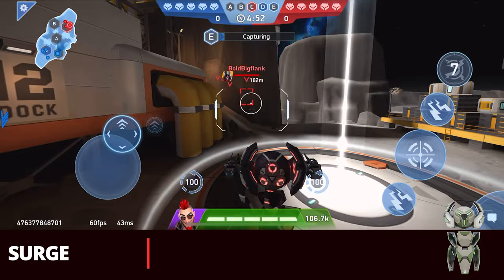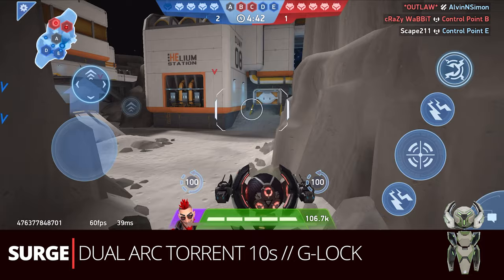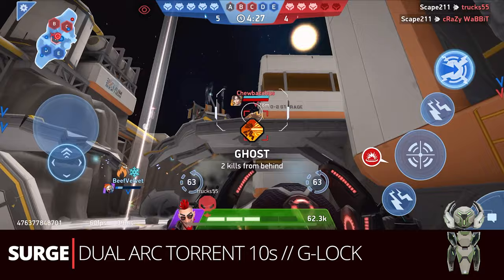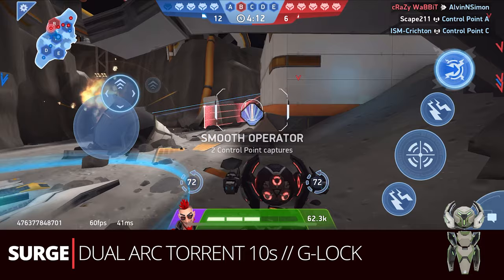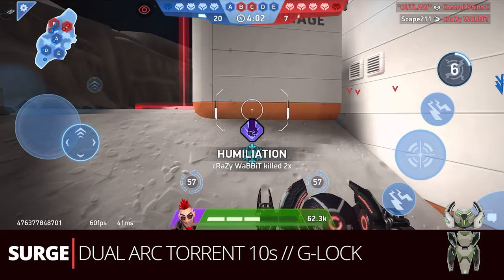Next up is the new one — Surge, after the changes to this mech he is awesome. We've got dual Arc 10s and G-Lock on him. In CPC he can take the place of Kill Shot as your beacon runner, but Surge is so flexible and does so much more. Before this I usually put Zephyr in here for specialized uses, but because of all the different benefits Surge now brings, he has a lot more potential — early game opener, late game point capper, assassin with his stealth. Really good mech, a lot of flexibility and great control of opponents. The Arc Torrences are a common choice and the 10s are still very effective.